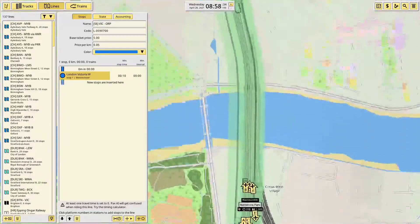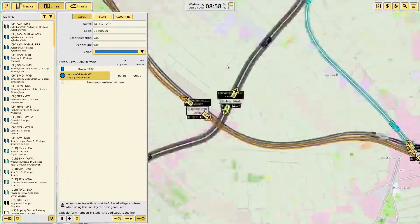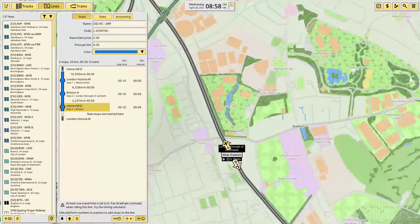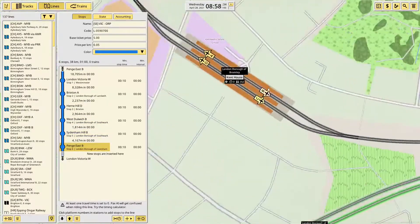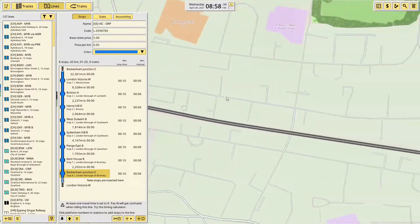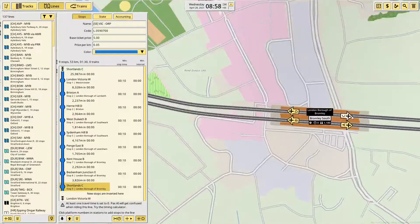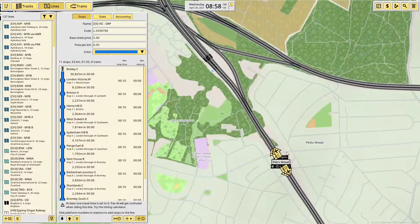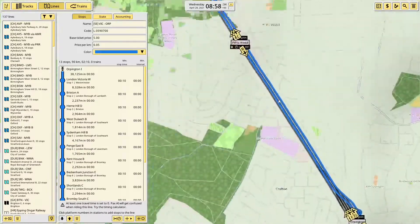Out of Victoria. The first stop is Brixton, then Peckham, Herne Hill, West Dulwich, Sydenham Hill, Anerley East, Kent House — I don't really know how the platforms work at Kent House — Beckenham Junction, Shortlands. I think we're coming to this track at Shortlands. Weirdly. Bromley South, Bickley, Petts Wood, and Orpington.